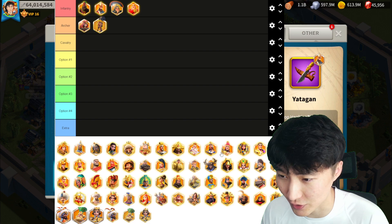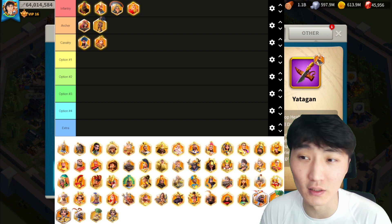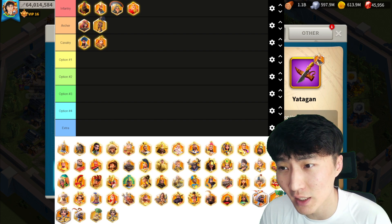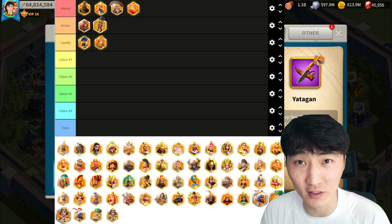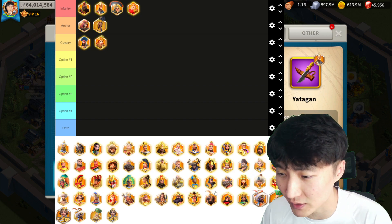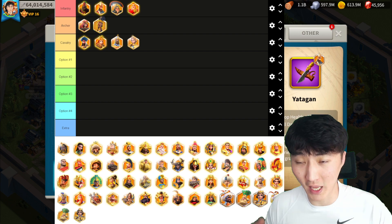For cavalry in KVK3, Saladin plus Aethelflaed are still very strong because they both receive relic buffs — unlike Alexander the Great, who doesn't have a relic buff yet. They gain 35% attack and 25% march speed, making them one of the fastest open field marches in KVK3. Already tanky and dealing good damage, the 35% attack boost makes them even more formidable. Cavalry also has a second option: invest your 400 sculptures into Nevsky at 5511 and Joan Prime at 5115 for two open field marches.